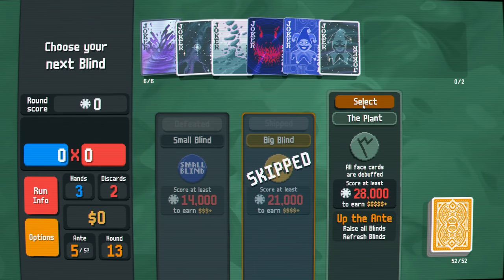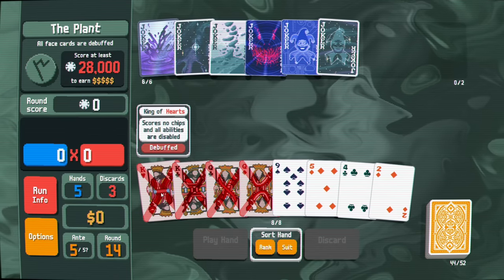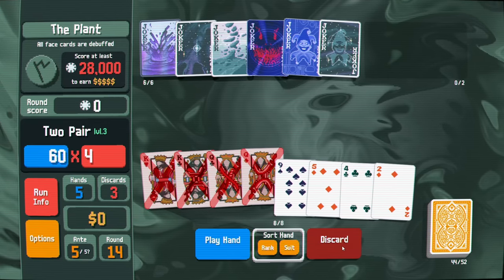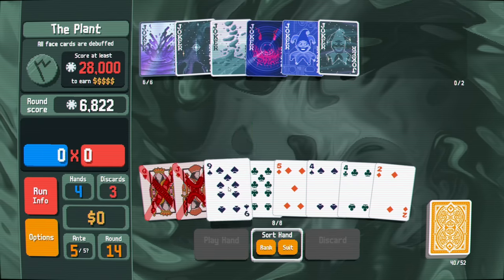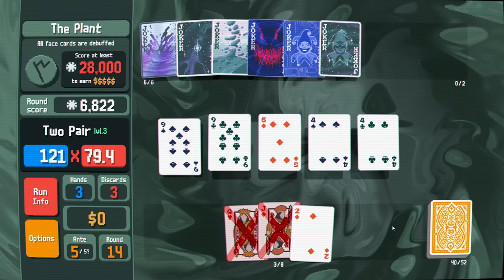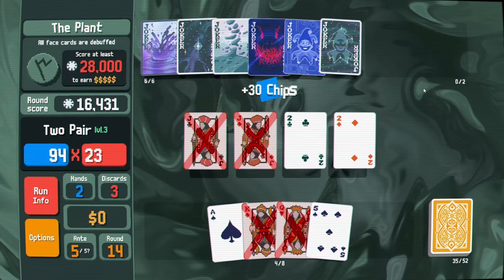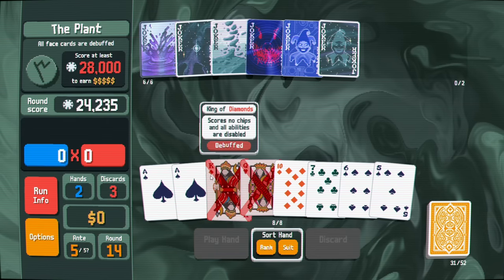All face cards are debuffed - oh no, we are in trouble! Crazy enough I think it's still worth playing with the debuff on the chips - maybe this is stupid. Let's see how this does. That's not horrible - let's play the two pair and add a five in there for the extra chips. We'd play the two pair again. Yeah we're still doing okay even with the debuff. I'm glad aces aren't considered face cards.